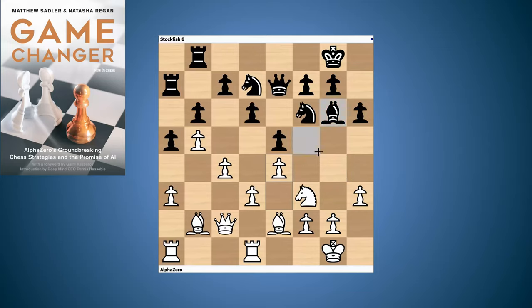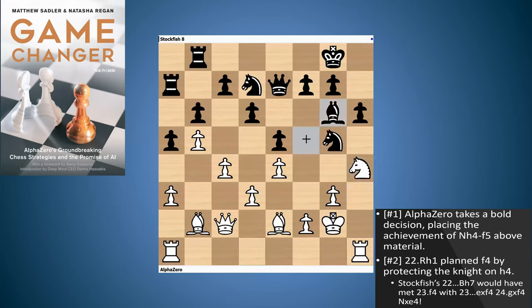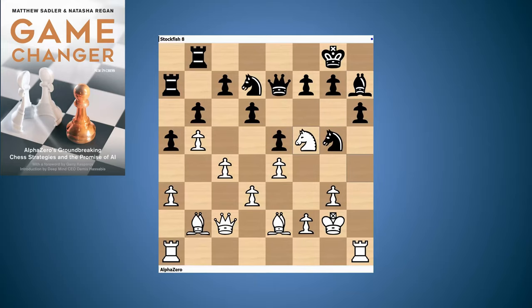Stockfish played knight h7, and AlphaZero decided that establishing the knight on f5 was actually worth a pawn and played quite a remarkable pawn sacrifice: knight h4. f4 takes, king g2, knight g5, rook h1. It opens a file, gives away a pawn, just to open a file — so the rook goes in straight away. This rook move is actually supporting the break f4, because if you played f4 in this position there were ideas like knight takes e4, which is quite dangerous. Rook h1 just makes life nice and safe. Bishop h7 makes a move away — you've gained this move rook h1 for yourself. Takes, takes.